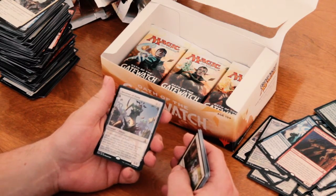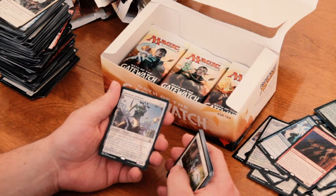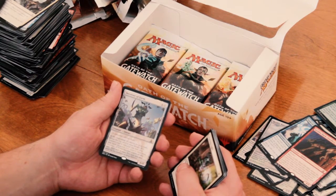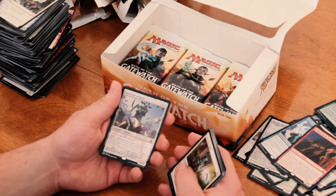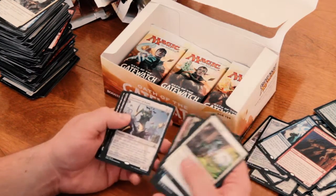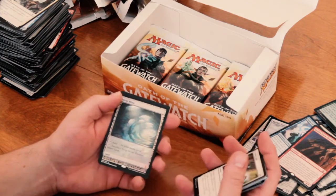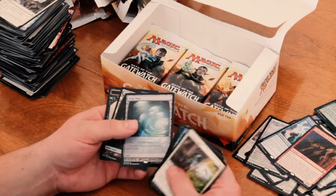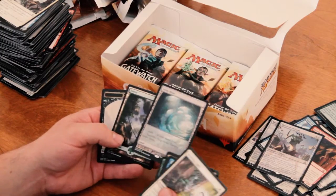First we're gonna look at Deceiver of Form — an 8/8 for 7 mana. At the beginning of combat on your turn, reveal the top card of your library. If a creature card is revealed this way, you may have creatures you control, other than Deceiver of Form, become copies of that card until end of turn. You may put that card at the bottom of your library. And then — there it is. An Expedition Land: Strip Mine. Add colorless to your mana pool, or sacrifice Strip Mine to destroy target land. Awesome. It's not the Wasteland I wanted, but awesome.